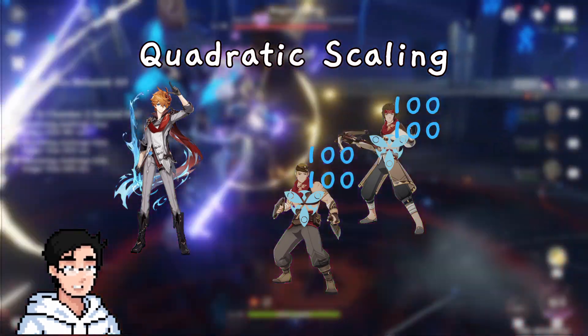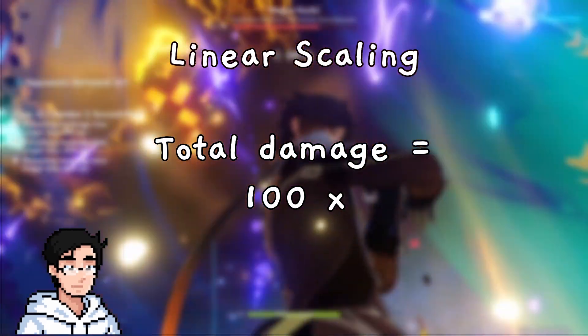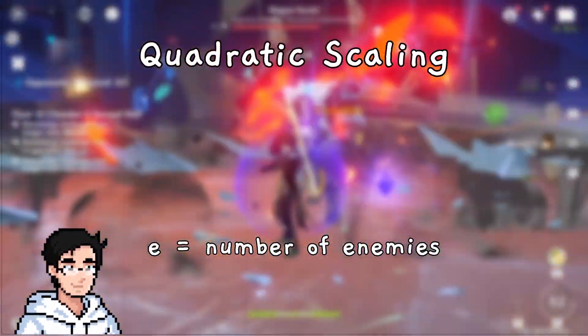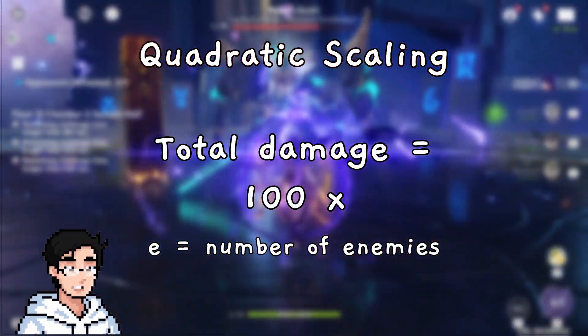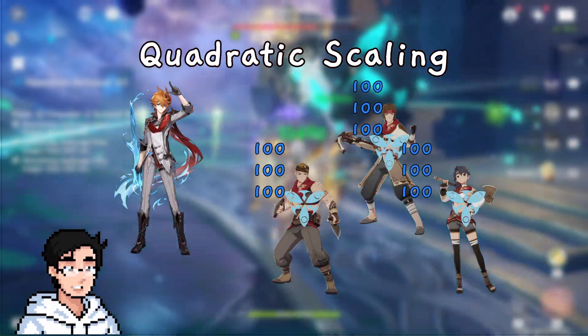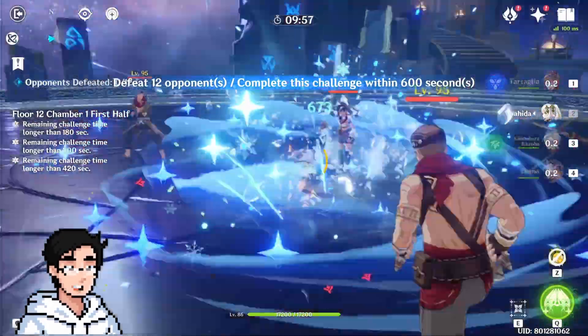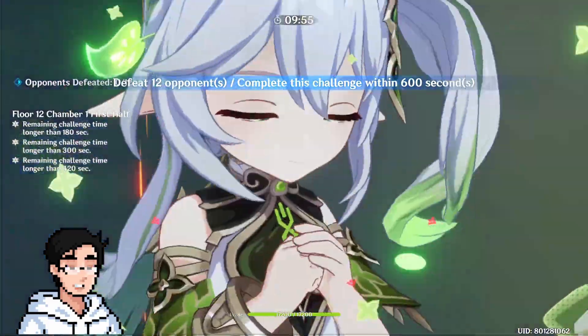Unlike the Zhongli example where my total damage is 100 multiplied by E (the number of enemies), Childe's total damage would be 100 times E squared. So the more enemies I add, my total damage exponentially increases. Three enemies would look like this, and so on. The Abyss, for example, has a lot of enemies on the first halves of floor 12, and you can see why Riptide is so good.